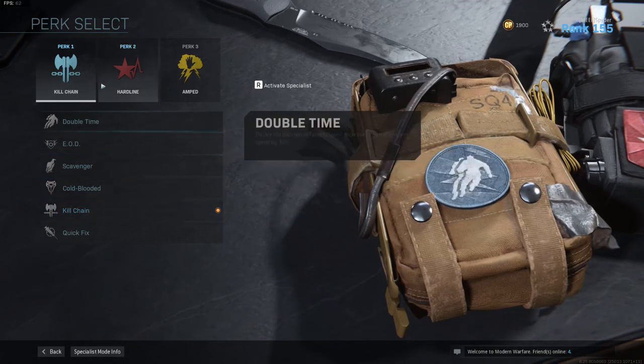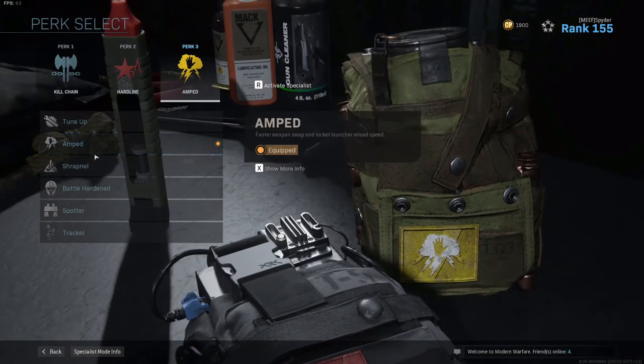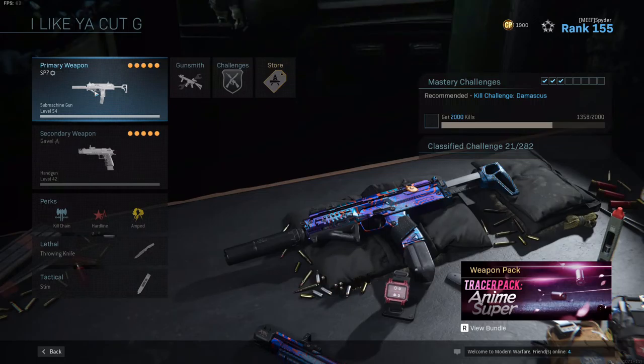I also like to run Hardline. It's not necessary, but it makes the Juggernaut just one less kill and it makes the Wilson only six kills, so it's just a little bit easier to get. Perk three doesn't really matter — you can run whatever you like. I like to run Amped. Lethal, Tactical, and your guns — whatever you're comfortable with is going to be just fine for this.